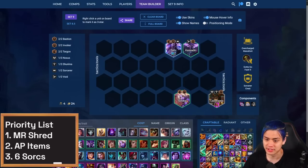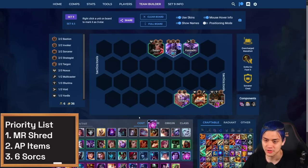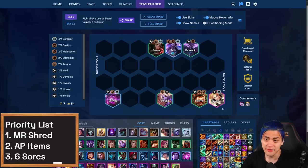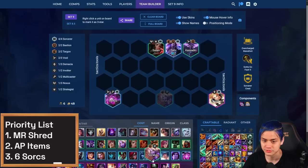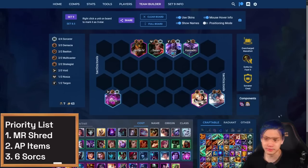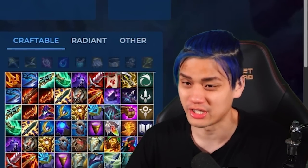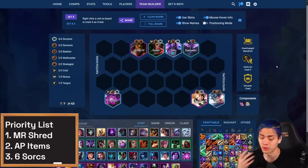From here, you'd add another frontline unit like Swain to combine backline DPS with frontline. At level six, add another Strategist — maybe you hit Teemo. At level seven, hit Vel'Koz for the Multicaster and sub out Cassiopeia, finding another Sorcerer like Lux. This is a totally fine way to play your level seven until you eventually find units like Sona and Jarvan instead of Teemo and Soraka. Note that four Sorcerers is much weaker, so only play variations like this if you're really not hitting your other stuff — the longer you stay on four Sorcerer, the more likely you are to bot four.